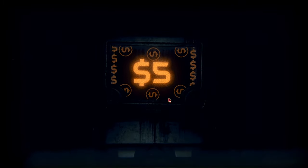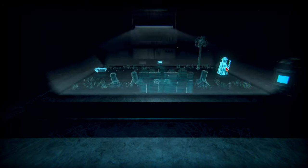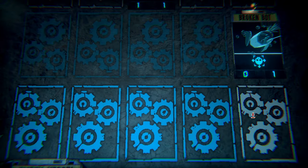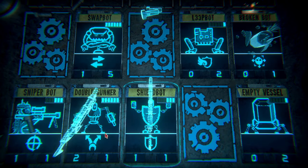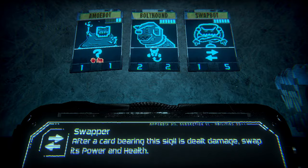Back to one. Hey look — oh so that's what happens. So this is just like Dark Souls now, where you died, you lose all your souls or whatever, and then you have to retrieve them. Gift bot — I can just put the double gunner and he's gonna win it for me. Yes! After a card bearing the sigil dealt damage, swap its power and health. That's crazy — you'd have to make it count. This could actually be a game changer.